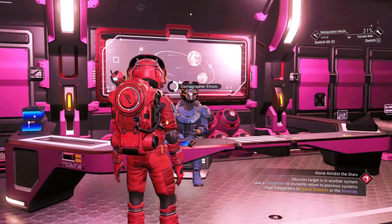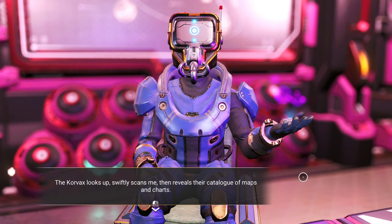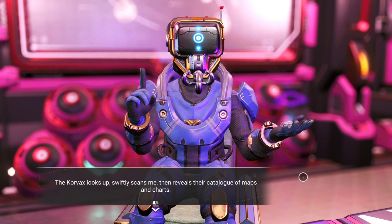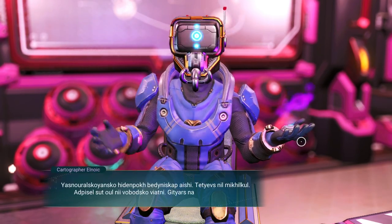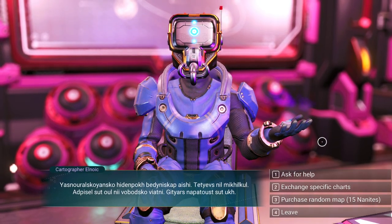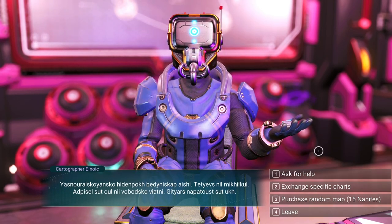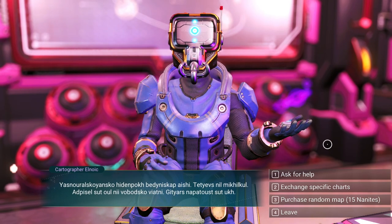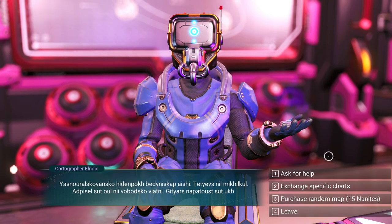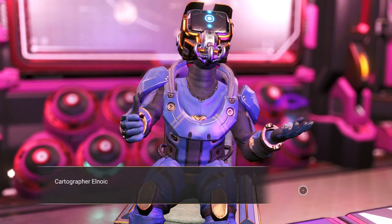Specifically from systems where travelers used to be in space stations and may or may not be there anymore. Lava lamp tested it out and said he didn't find any there, so we're going to go check. We should still be able to find player bases there that mark graves, but it's going to be tedious - we're probably only going to get one, maybe two graves per system.